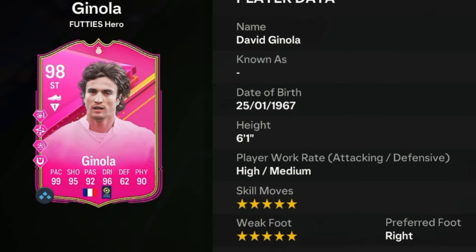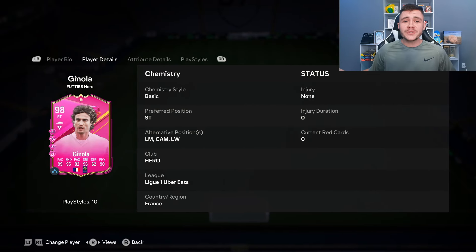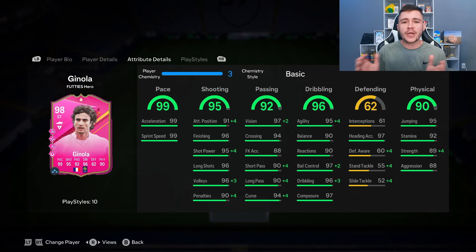Ginola is a 98-rated card. He has high-medium work rates, right-footed, with five-star skill moves and five-star weak foot. We do see a lot of versatility with the card, which is always really nice to see — he can play striker, left mid, center attacking mid, and left wing positions.